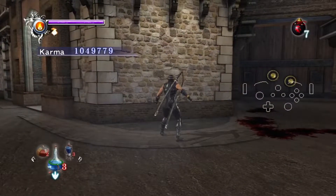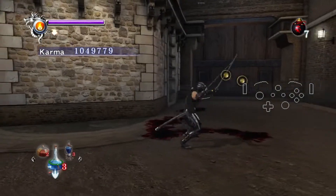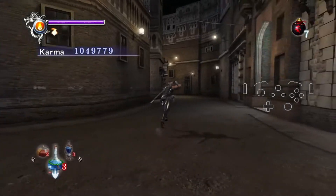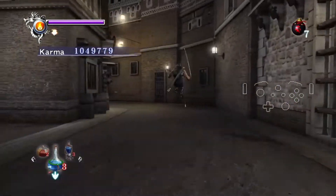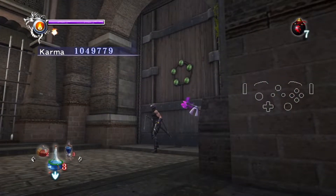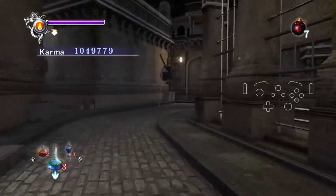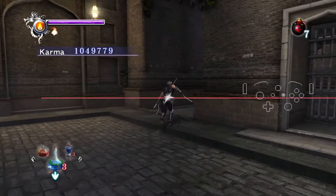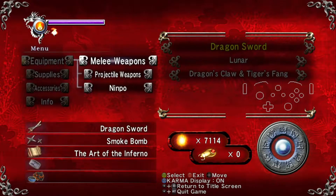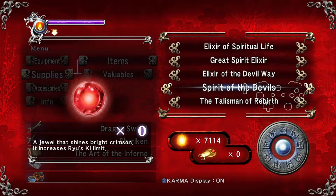If your luck turns out to be better, you could kill both of them with a UT. But the UT animation of this weapon is super slow, so I wouldn't really recommend using that at all. So you go through this door, get the Essence Chest — and thanks for reminding — before you get in here, you equip Dragon Sword, Shuriken, and use Spirit of the Devil.